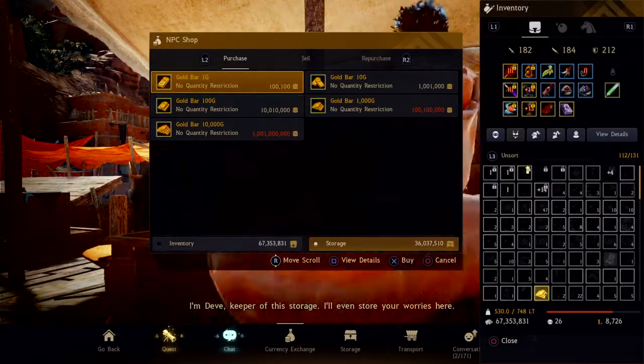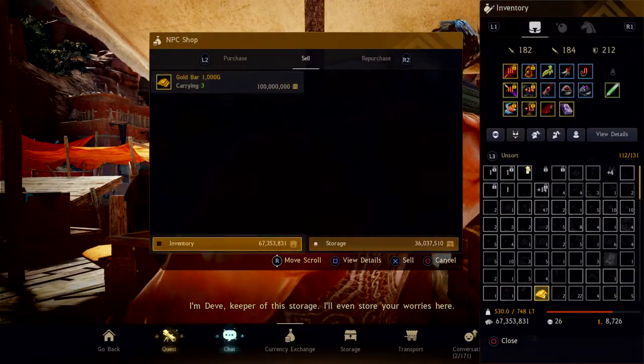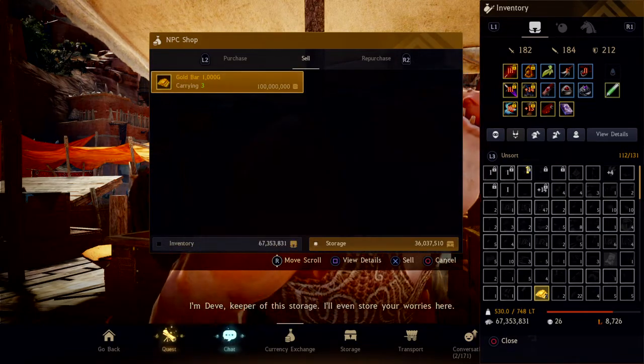Go to currency exchange. Press R2 to sell — not to purchase. And then you're just going to sell what you have in your inventory.